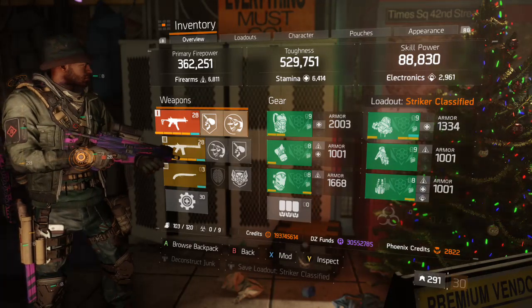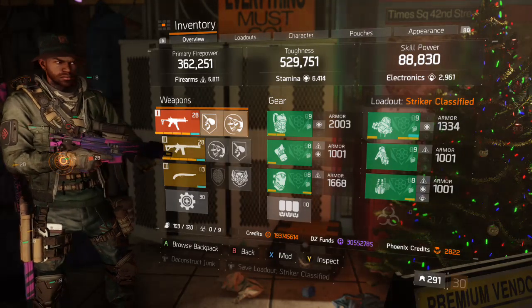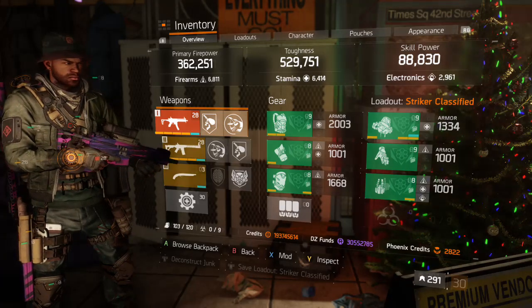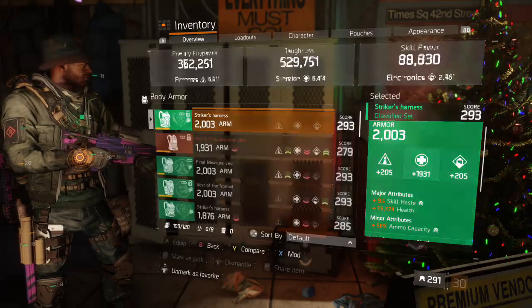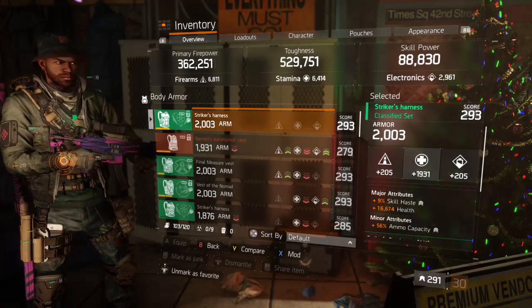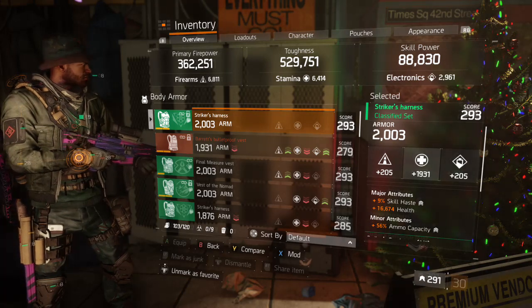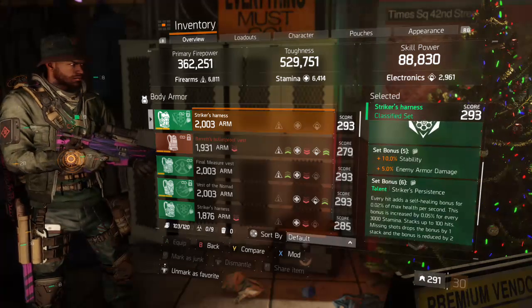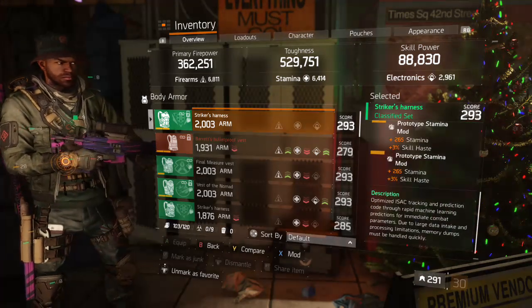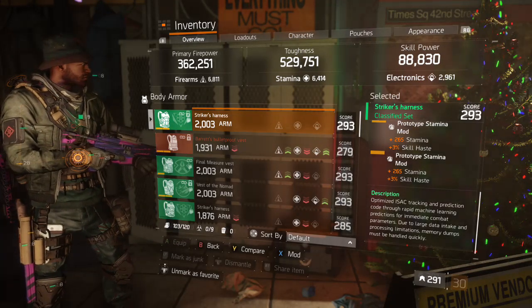Alright, coming to you guys with the Striker build. This has been done for a while but here it is fully optimized: max armor 2003, armor is maxed, stamina 1401, 9 skill haste, 16.6k health, 50-56% ammo capacity, and it has a 265 three-percent skill haste mod and a 265 stamina three-percent skill haste mod.